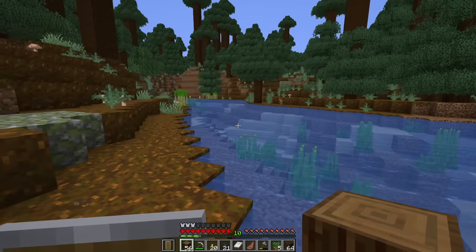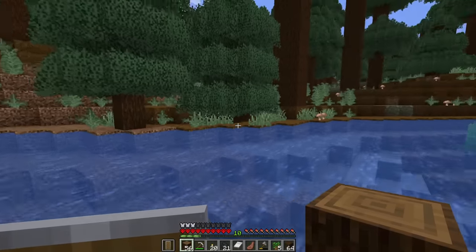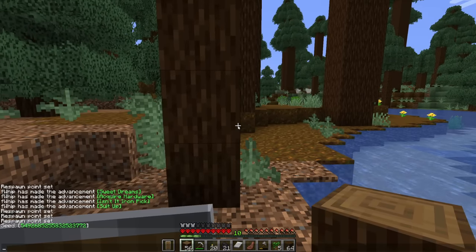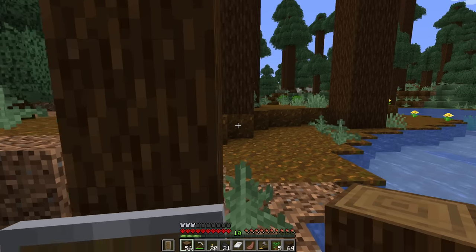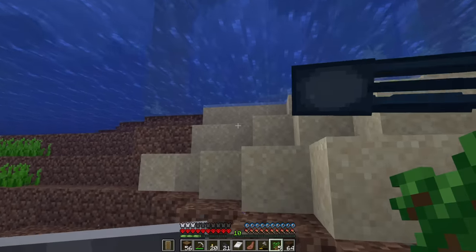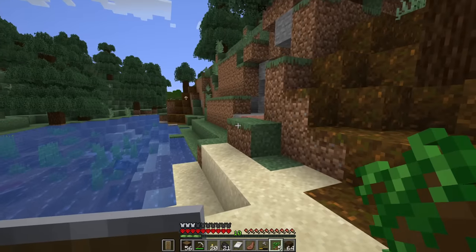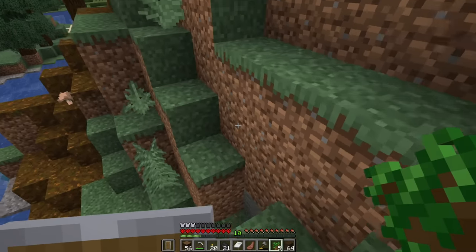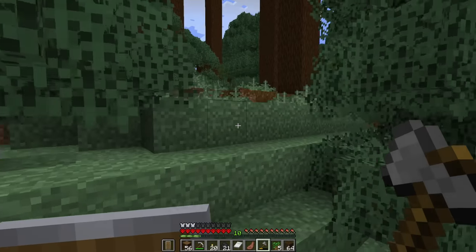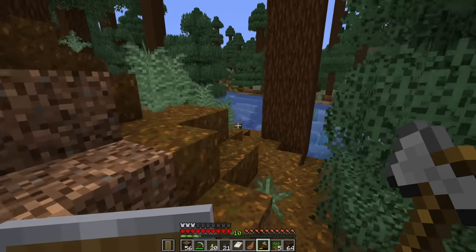Oh my gosh, look at this stretch of river here - this thing is glorious, look how wide it is. I just wanted a large body of water and this is amazing. Also for anybody who wants it, I can actually get the seed command - there it is in the chat. You can pause the video and copy that if you'd like to play on the same world, but please don't spoil things in the comments. The mega taiga meets ocean dream is quickly being crushed, so we are going to settle down right over here for now.